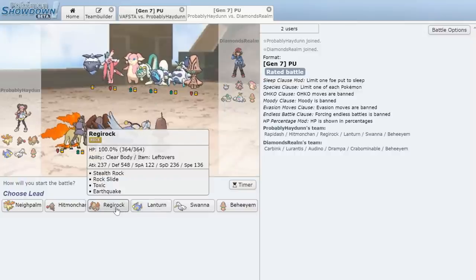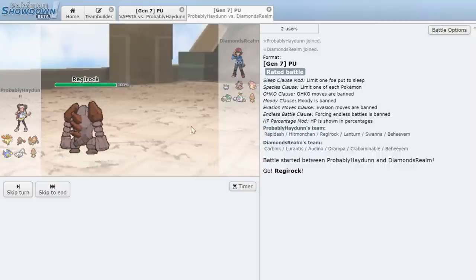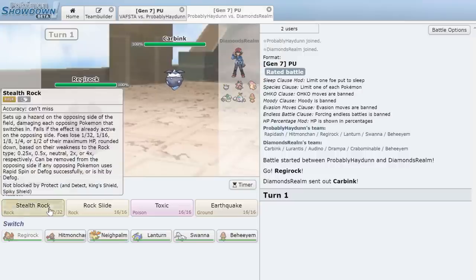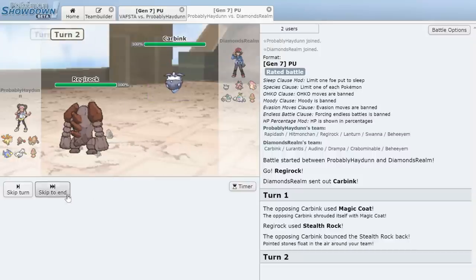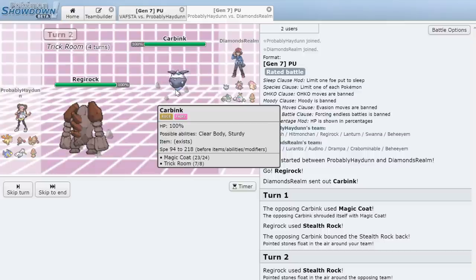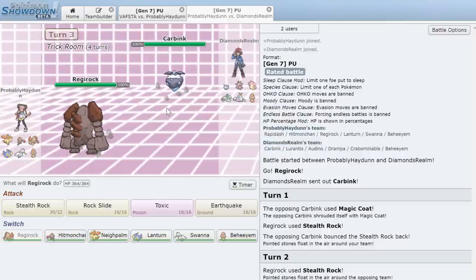We lead with Regirock to potentially get Stealth Rock up. He does lead Carbink, which is going to set up either Stealth Rock, screens, or Trick Room. We go for Stealth Rock but he Magic Coats it — bouncing it right back at us. Now he just sets up Trick Room.